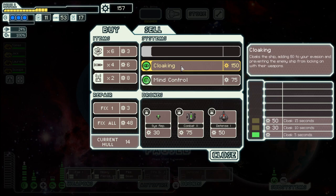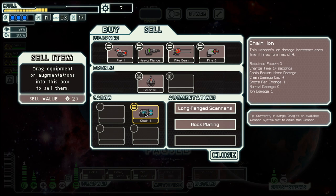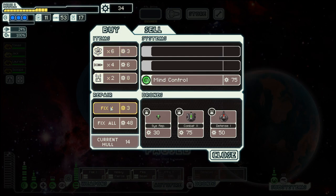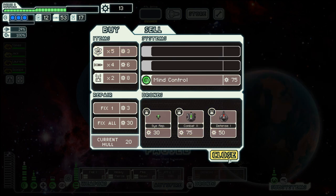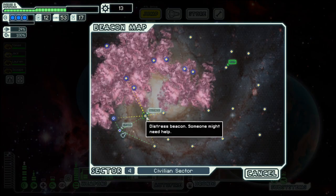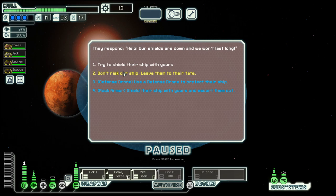We can even get cloaking. Let's also sell the chain laser, and then repair a bit, buy one fuel, and then we are one power short for the cloak, and also for the defense store. But I think we will manage to come by that scrap without too much difficulty.